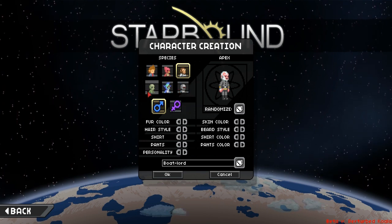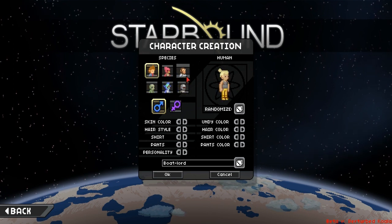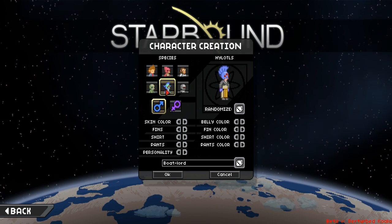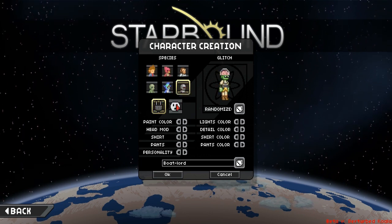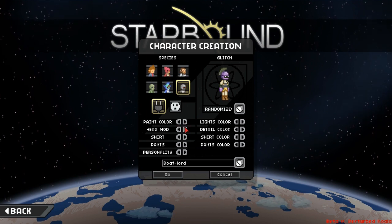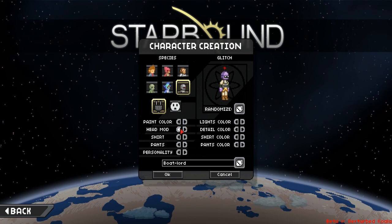Straight off the bat you've got character creation here. You can be a whole bunch of races — we can be Apex, Avian, Human, Glitch, Hylotl and Florin. Let's be Glitch, I've not been a Glitch yet. So we can customise our character here, let's be purple because why not. And we've got some strange glitch heads here, so it's kind of cool.